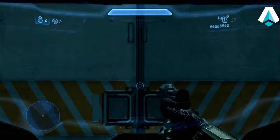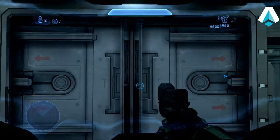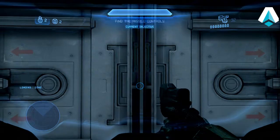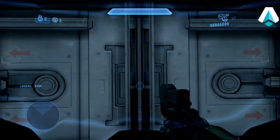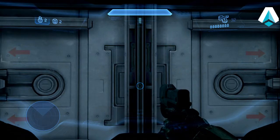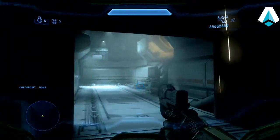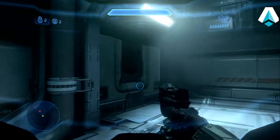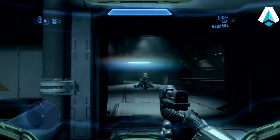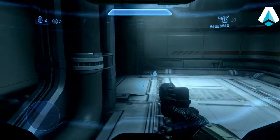We've got to go up an elevator and then out left and down a corridor. We're going to be faced with two grunts and an elite, and this is where the grenade throwing starts. Very carefully, take out grunt number one. Sometimes you can take out grunt number two right away; sometimes you have to take him out after the elite. Now I'm getting the elite in a grenade throwing animation here.